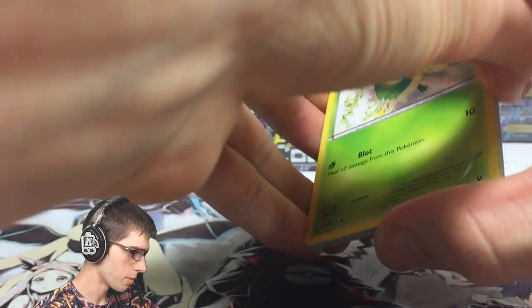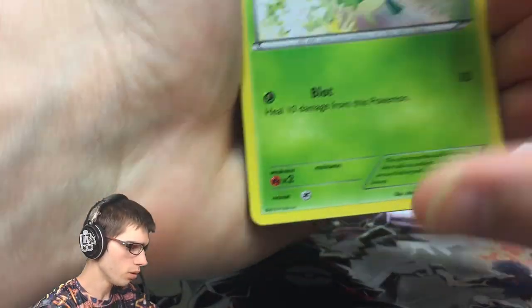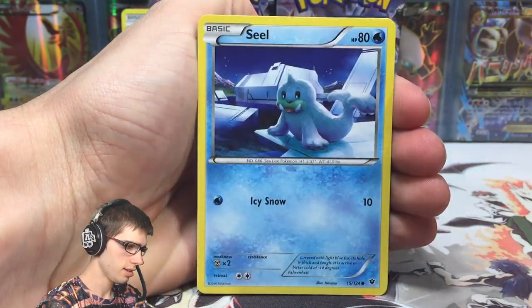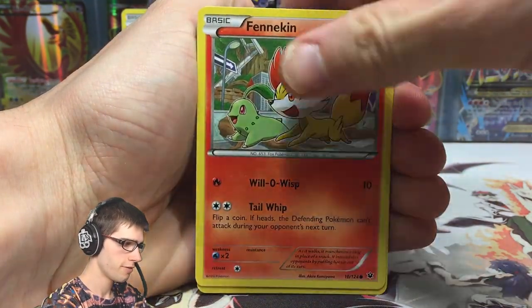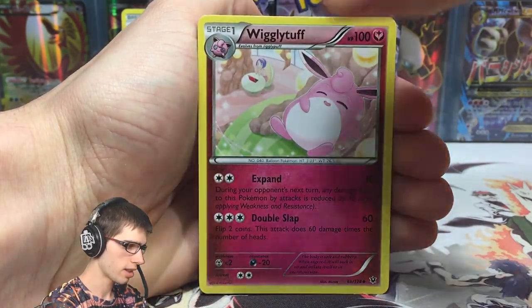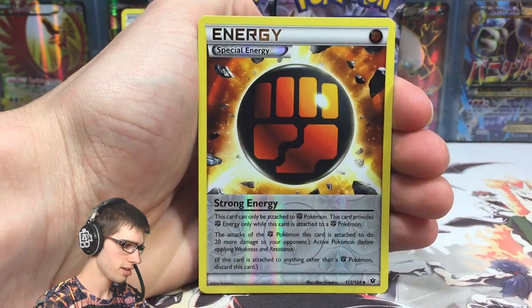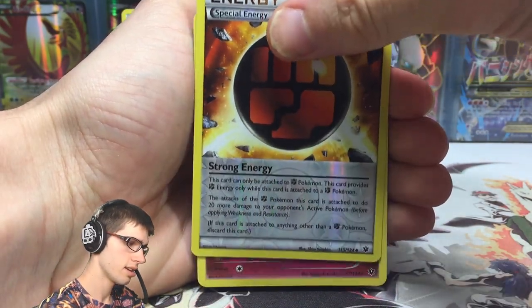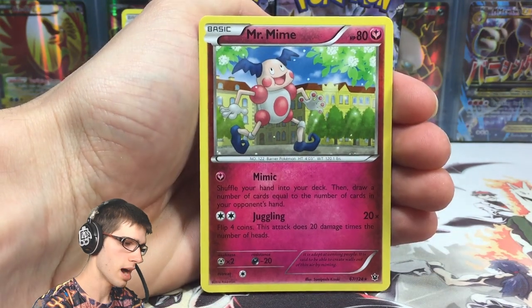Let's go to pack number four. We've got a Snivy, Diglett, Seel, Fennekin, a Carbink, Mega Catcher, Wigglytuff, Dugong, a Reverse Strong Energy, and a Mr. Mime regular rare.